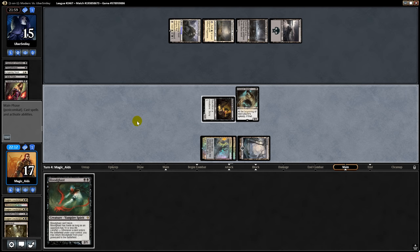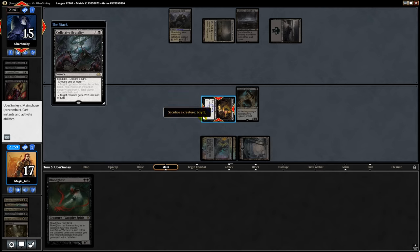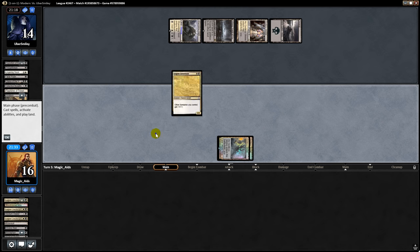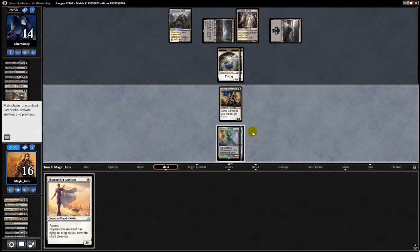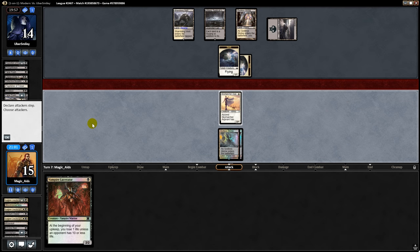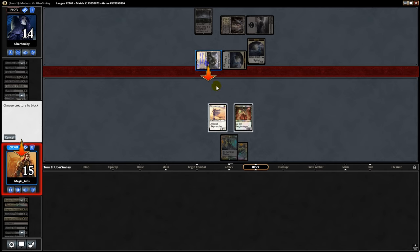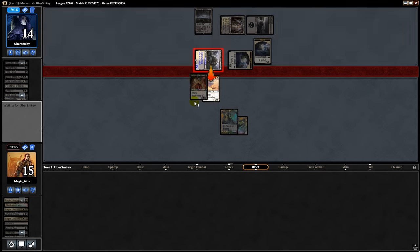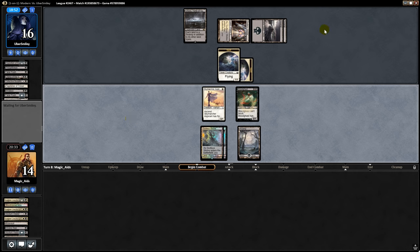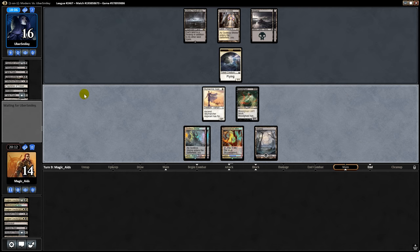We play Mutavault, opponent Fatal Pushes so we sacrifice a land. Opponent drops Liliana and makes us sacrifice. We decide to turn Mutavault into a creature and sacrifice it to kill Liliana on our turn. We swing at Liliana, play Asylum Visitor on Godless Shrine. Opponent plays Collective Brutality and we discard Bloodghast. Opponent flashes back Lingering Souls and then plays Smallpox, we discard Bloodghast again which is fine. We draw Lieutenant, play it, draw land, eventually play Aspirant.